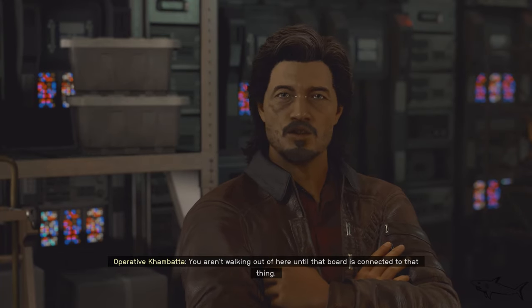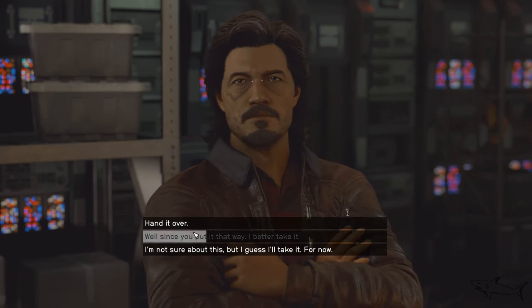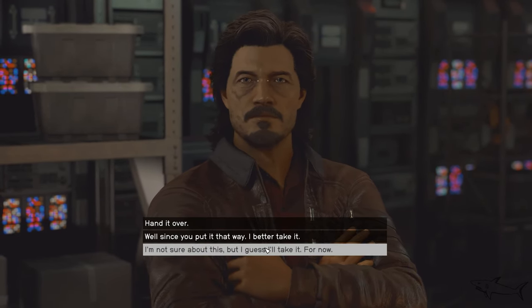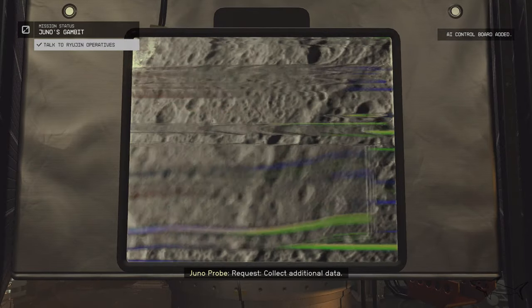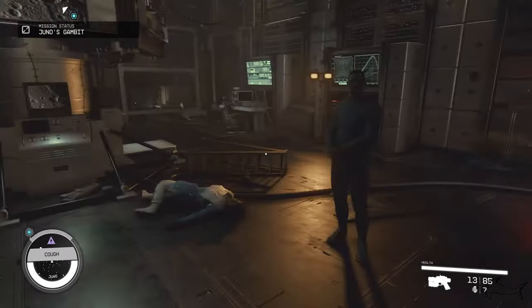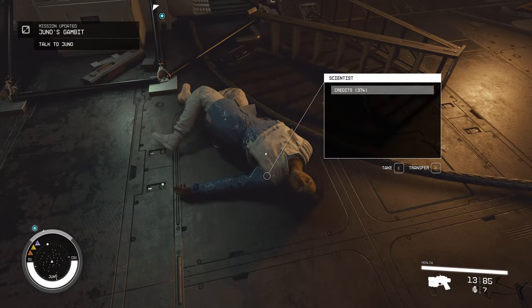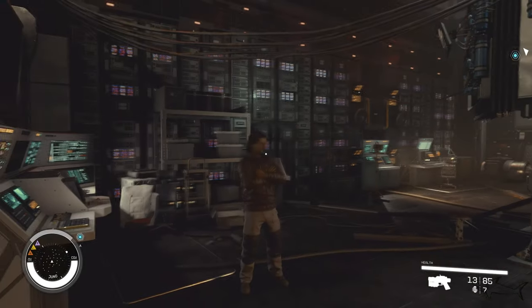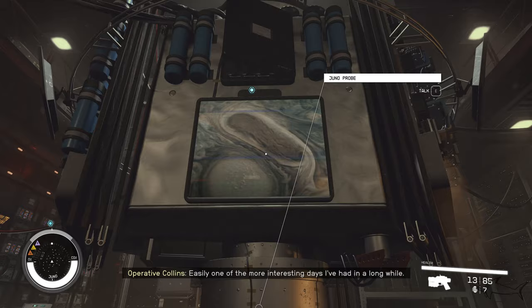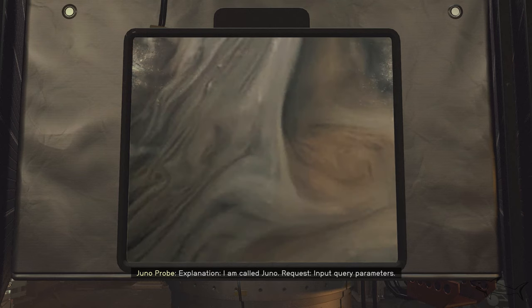You aren't walking out of here until that board is connected to that thing. Correction — I am a person. Just slap that board on it, it's magnetic. Easily one of the more interesting... Will you change me? Now we're going to talk with Juno. I am called Juno.